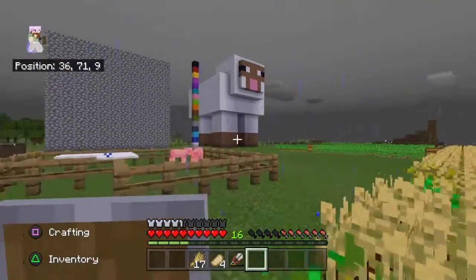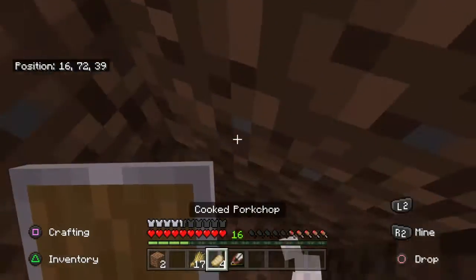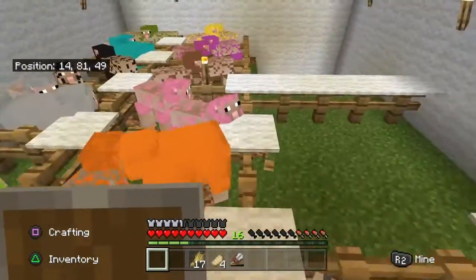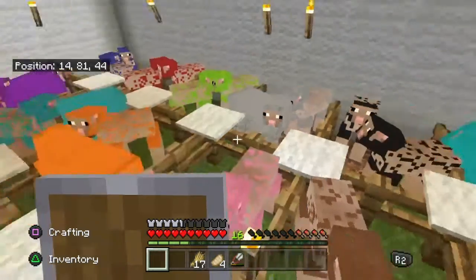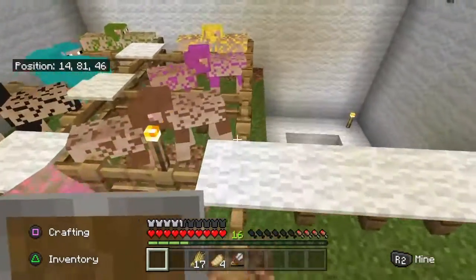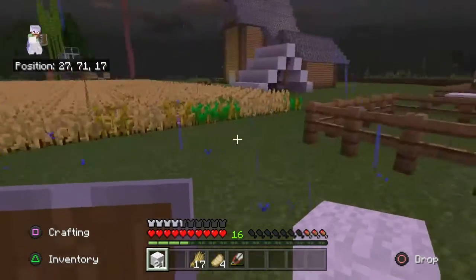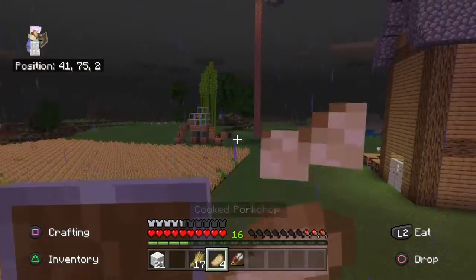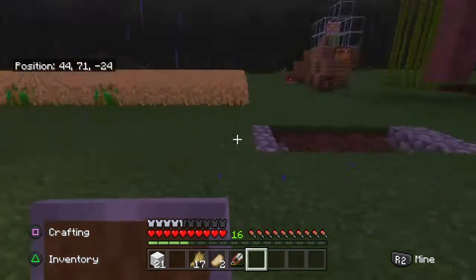We are back, and the sheep farm is finally done! I don't know exactly when I started recording this episode but it's been a few hours. We got everything we needed and we now officially have two of every color sheep — so if one dies or I need mutton, I can get more very easily. We also harvested one of the farms, though sadly we still haven't gotten our stuff back from the Nether.